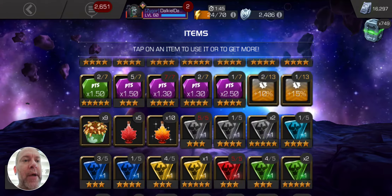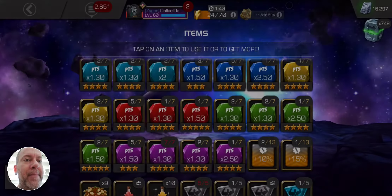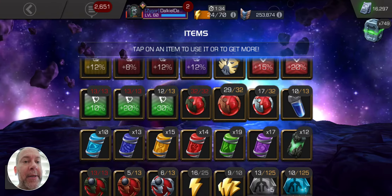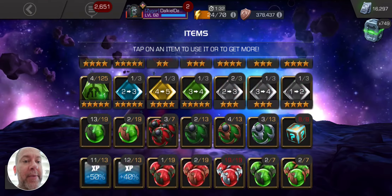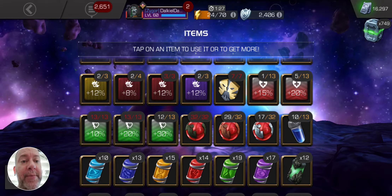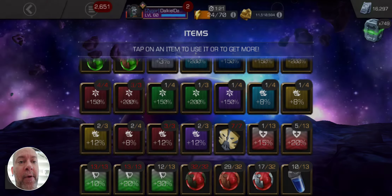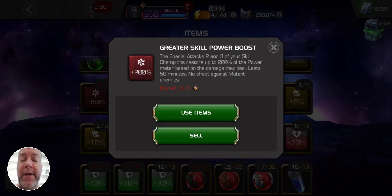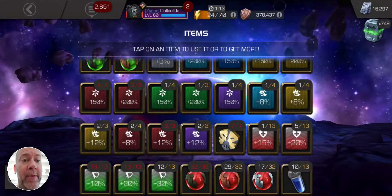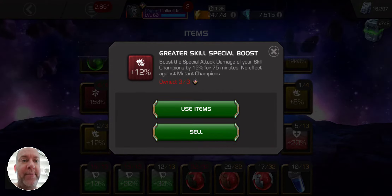So I was trying to save up — I only have a 15% boost, just one of those. Do I have any health ones? Yeah, just 20% health. I got a 30% greater champion boost, but that's pretty much it. I saved up for Aegon — I'm going to use the greater skill power boost, and then the 12% power boost, and see what I can do.